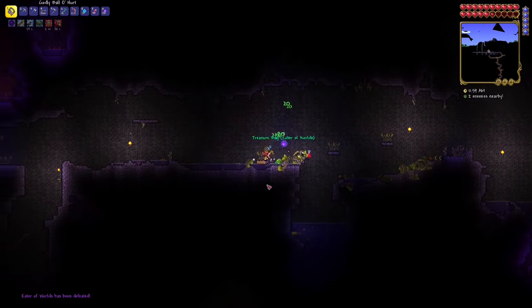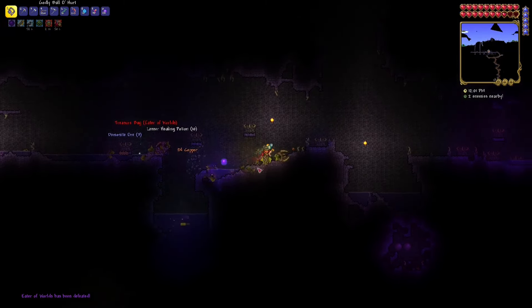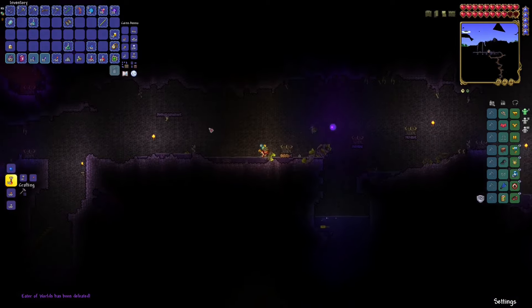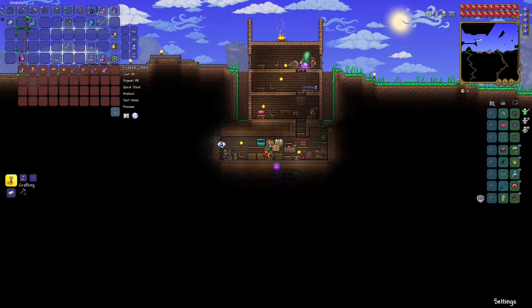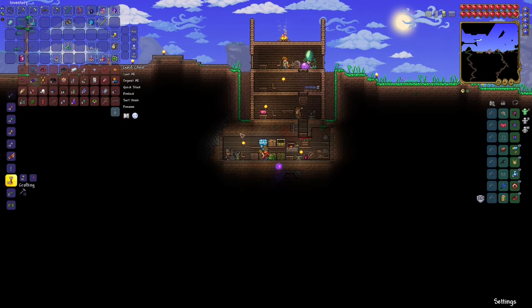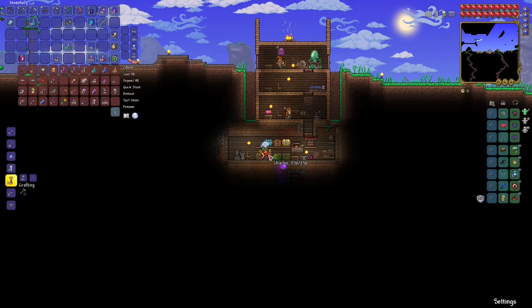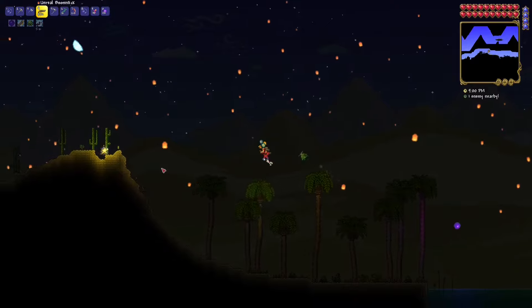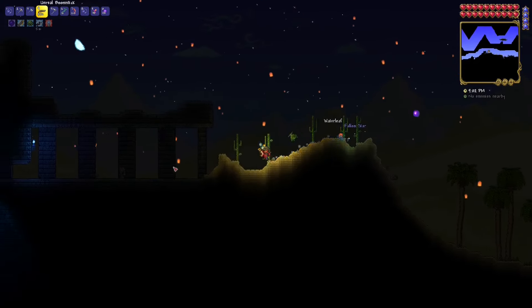I even fought the Eater of Worlds a second time, because it turns out I didn't get enough materials from the first fight to make everything I wanted to craft. After the Eater of Worlds, I decided it might be a good idea to make myself some Shadow Armor and a Nightmare Pickaxe. And since I didn't really have anything else to do, I actually decided to just go fight Skeletron right now, since there really wasn't much more progression to be done. So, on to Skeletron.